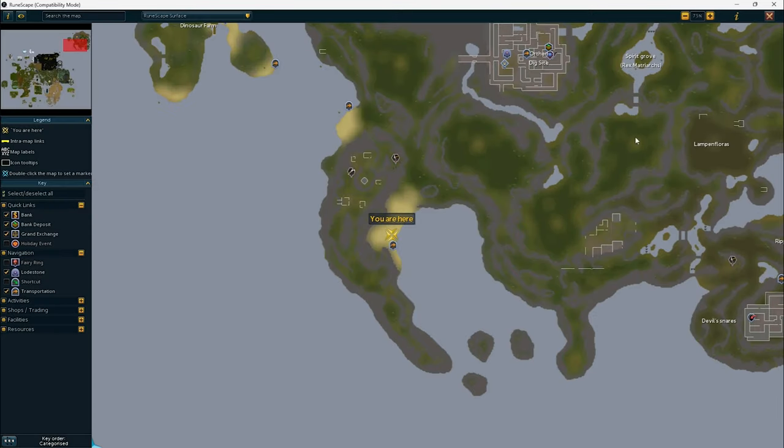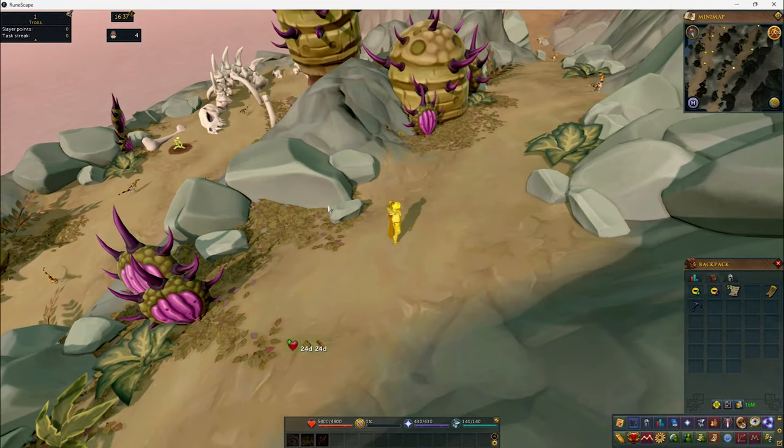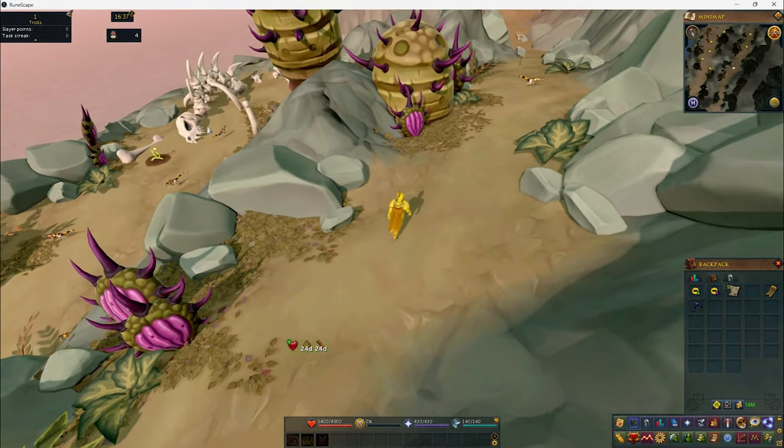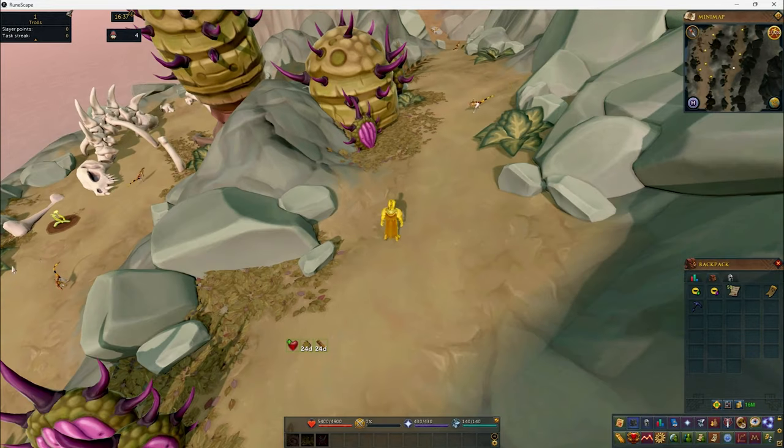Let me quickly show the map — it's right up here. You can't set up the lodestone teleport until you get 150 stone and 150 clay by giving particular items to this person here. A large focus of Anachronia are the bones. They have dinosaur bones everywhere. I'll show more dinosaur bones real quick — you got bones everywhere.